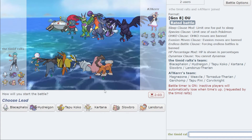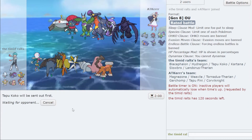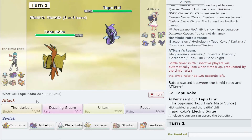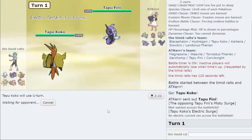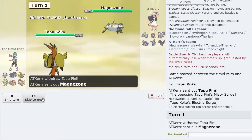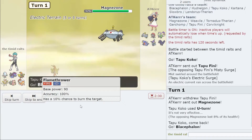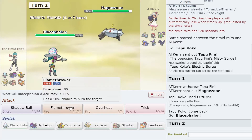I can't lead off with Kartana — that would be folly. Leading off with Tapu Koko seems pretty safe. I duel off with Tapu Fini and I can actually see that they are indeed Choice Scarfed, so I'm going to U-turn here — obviously I'm not going to let a Choice Scarfed mon capitalize on that.